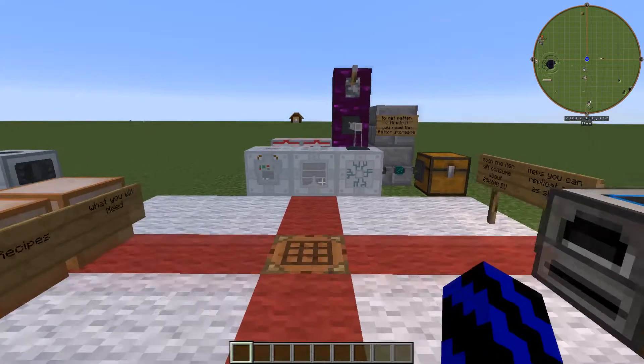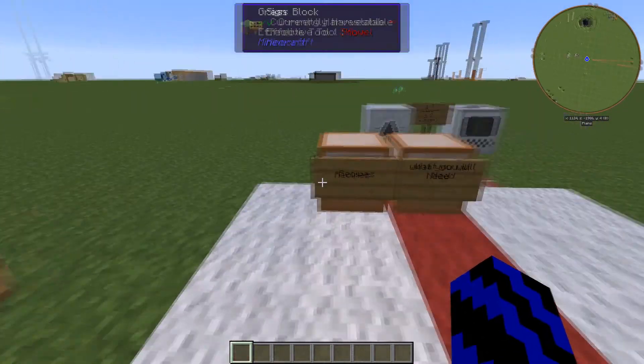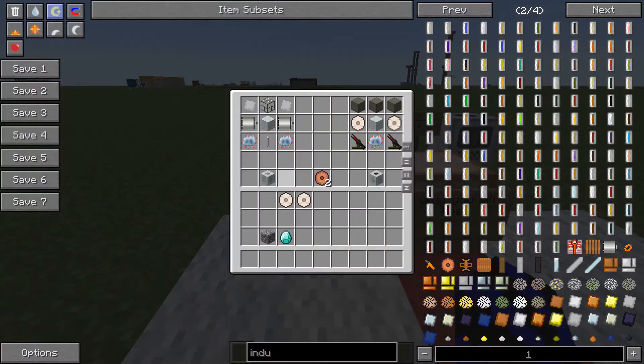So if I just show you a couple of recipes for these machines. For the scanner you're going to need this guy, two advanced circuits, two electric motors, one advanced machine case, reinforced glass and two iron plates.